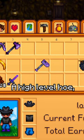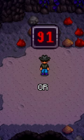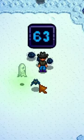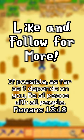For clay, the easiest way is to bring a high-level hoe or bombs to the mines and go to floors 11, 51, or 91; 13, 53, or 93; and 23, 63, and 103. Farming clay at the beach will always be the best method. Like and follow for more.